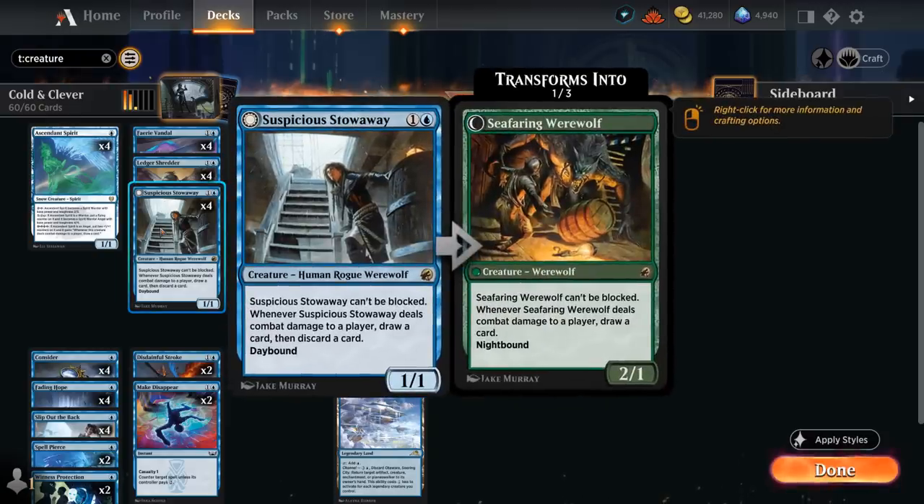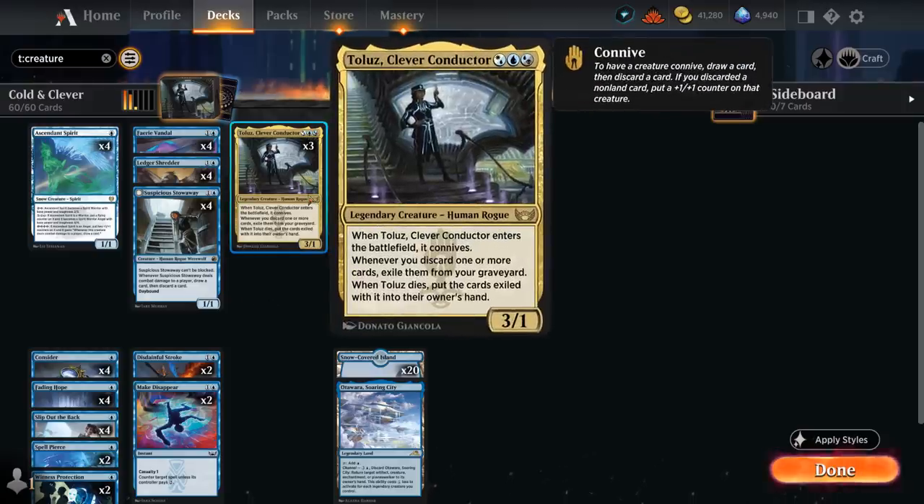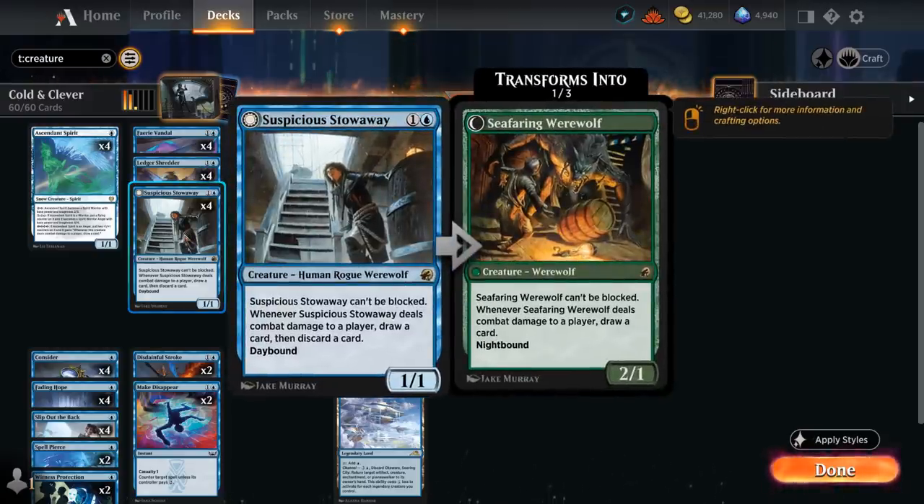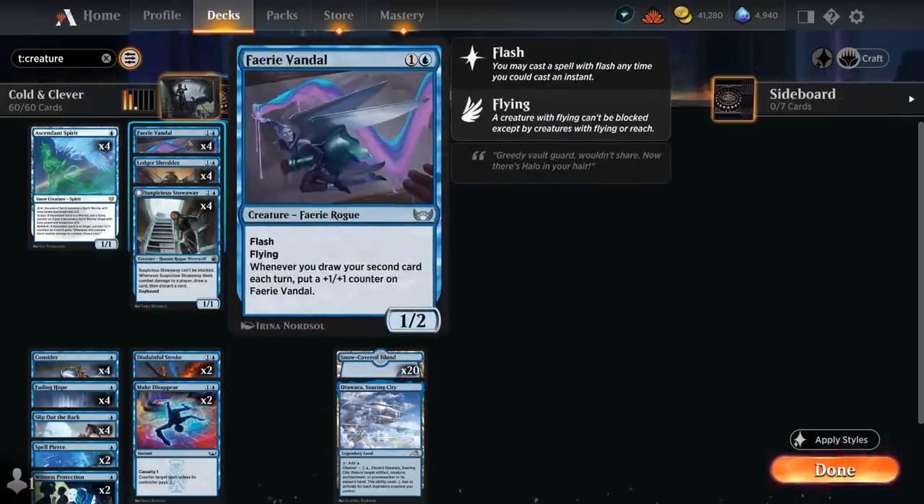We have four copies of Suspicious Stowaway, which can draw and discard when it hits the opponent as an unblockable 1/1, perfect alongside Clever Conductor. We're also pretty good at switching back to night time as we have a ton of instant-speed plays we can keep up during the opponent's turn. We can simply pass the turn, let it switch to night, and get our Seafaring Werewolf connecting to draw extra cards without having to discard at all.